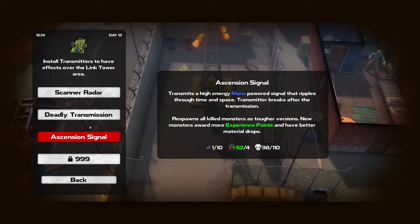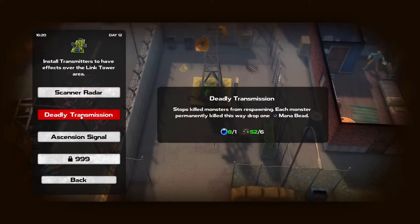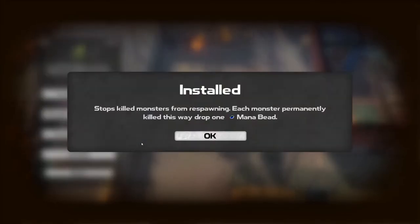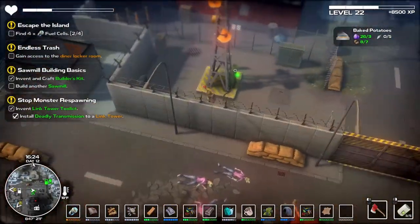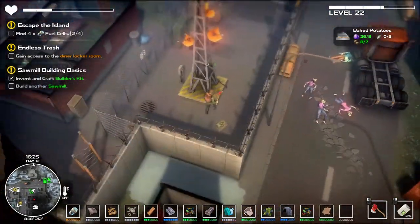Transmitters - what's this? A deadly transmission stops and kills monsters from respawning. Each monster permanently killed in this way drops one mana bead! And then this high-energy mana power signal ripples through time and space. Transmitter breaks after respawn - all killed monsters in tougher versions, new spawn rewards experience, plans, better materials. So if I do that, that takes one mana bead. Show statistics such as the monster count. Stops killed monsters from respawning. Let's try that - perfect. So if I install that, every time I kill an enemy in here they should drop a mana bead.